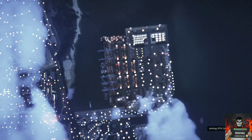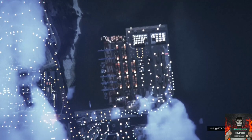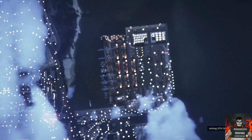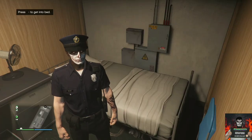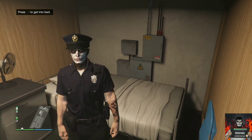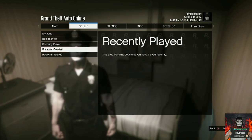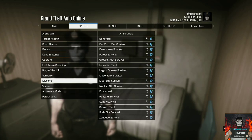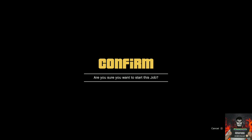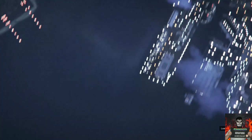If you load into story mode, just load into an invite-only session or public lobby — it doesn't matter. Once you load into the online lobby, you should have the police outfit on. Then open the pause menu, go to online, jobs, play jobs, Rockstar created, go to versus, and start up the job called Crooked Cop. Accept the alert and invite at least one friend or stranger to help.